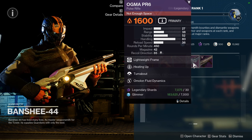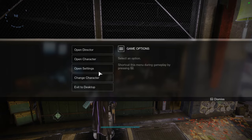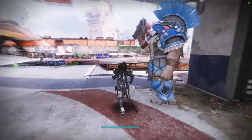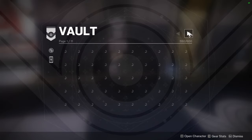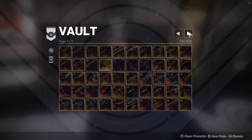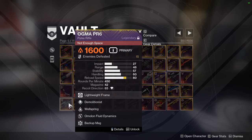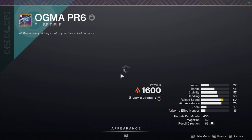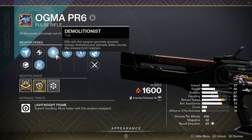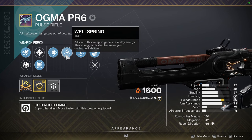There is a good Ogma PR6 roll - Demolitionist and Wellspring. Demo is going to give you ammo for your grenade, and Wellspring gives you ability energy for everything else. That's a good one. He's in the hangar in the tower currently selling.